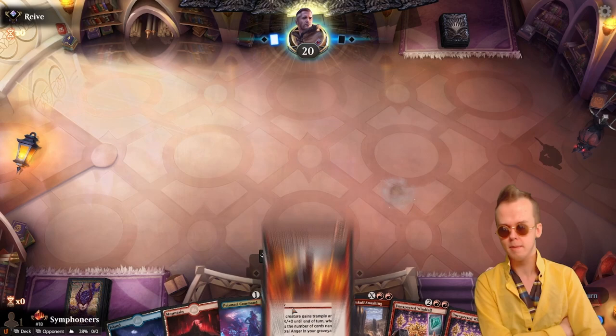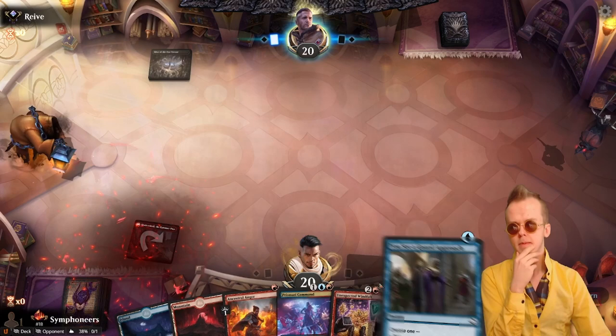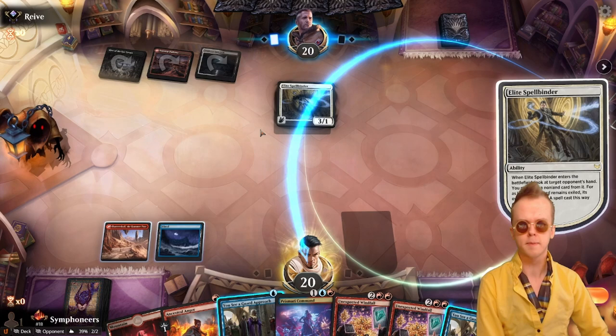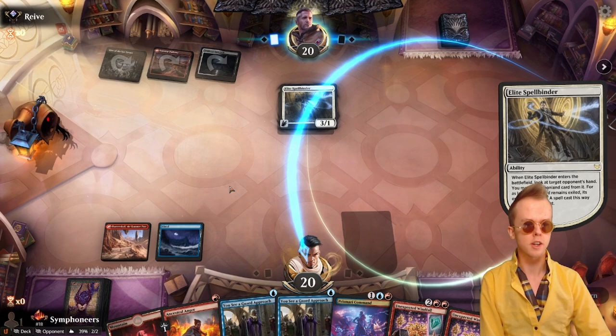Oh, swamps. Okay. That's promising — not great, not auto-win or anything. I do wish they'd played a creature again just for the Ancestral Anger thing. Now we can Prismari Command. My headphones are wiggling around. I assume they hit the Prismari Command. We have redundancy for the expected windfall. We're pretty happy ditching a UC Guard Approach to the windfall because we don't have any big creatures to attack yet. They do the sensible thing.